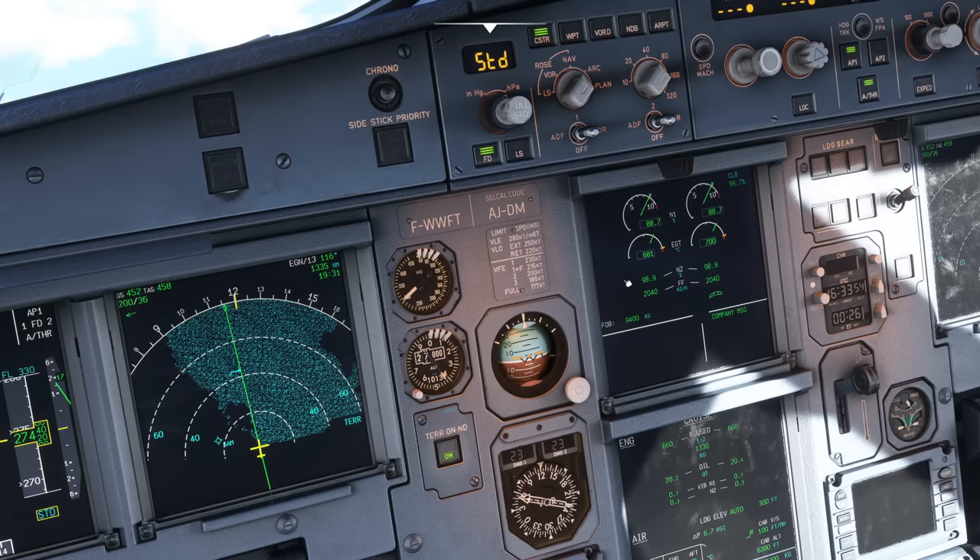The air is thinner as you go higher, so you can't burn as much fuel wastefully. The engines reach an optimum area where they were designed to operate, so the fuel flow will reduce to about two and a half tons an hour total by the time you're in the cruise.